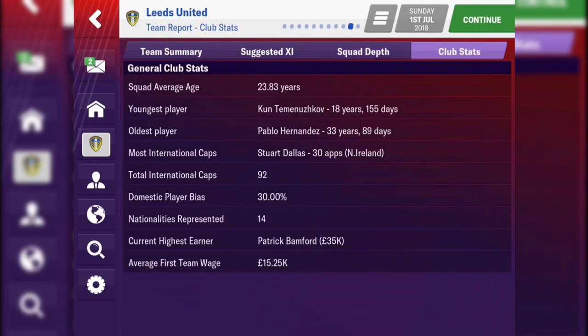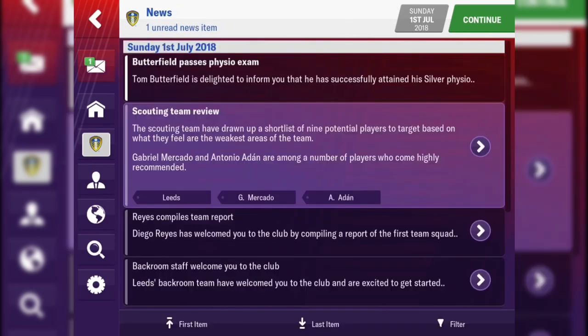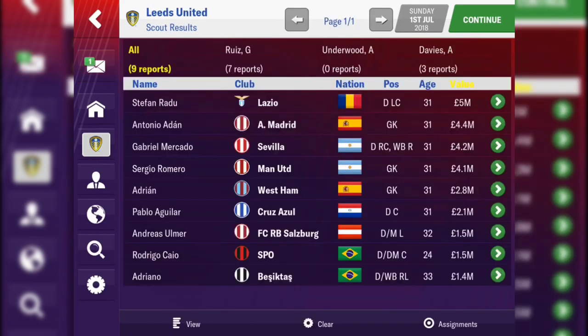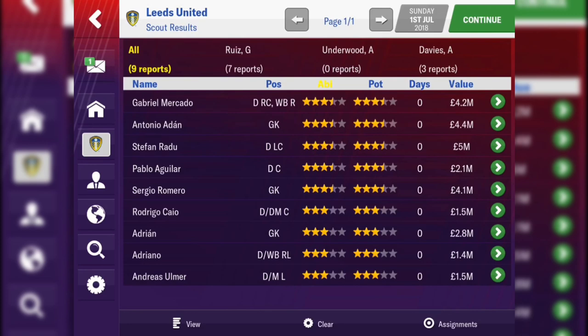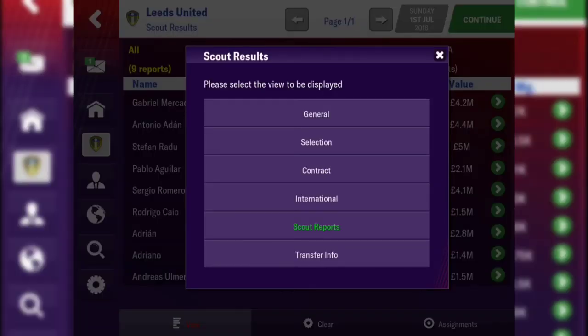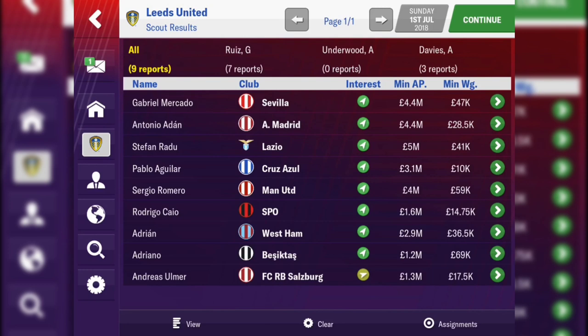We've got the club stats as usual. Now there's a shortlist drawn up here — a load of players they've suggested to me. Let's have a quick look at what they're saying is the best overall player at the start. We've got Gabriel Mercado — and this is new: it's actually telling me what the minimum money I'd have to spend to get the player, and their wage demand as well. That's actually a really good and nice addition.